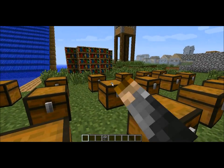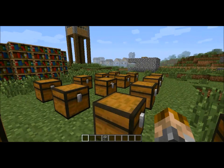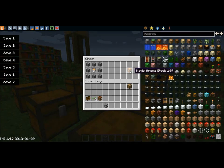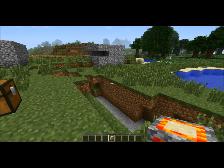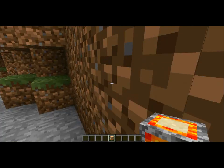So next we're on to the magic arena block. And I will take this — this one is pretty big. I'm going to fly up.